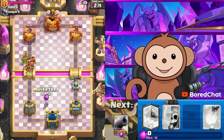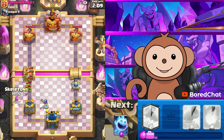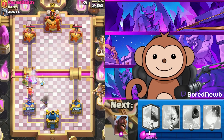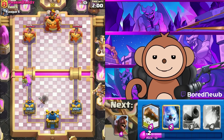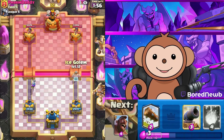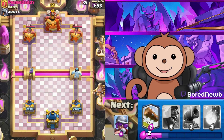We didn't even get one hit — that's embarrassing. Let's get Ice Spirit high, maybe pull the Valkyrie back for a second. Can't get Princess down right now. I'm gonna have to go opposite lane.